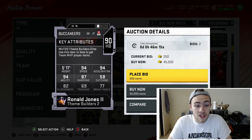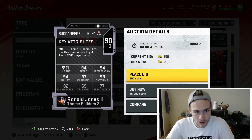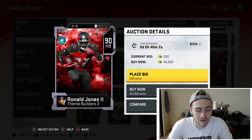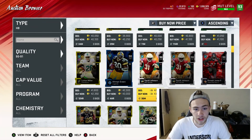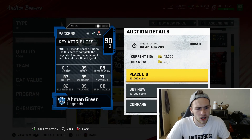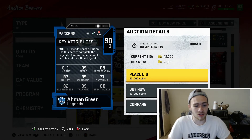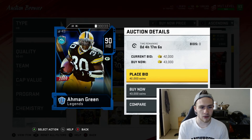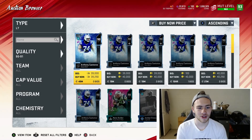Raheem Jones has 94 speed, 94 acceleration, and 94 agility — faster than Dickerson, but his trucking and break tackle are worse and his catching is terrible. He could be paired with Dickerson as a one-two punch. Ahmad Green at 90 overall has 89 speed, 89 trucking, 88 break tackle, and 89 acceleration — your all-around back if you want someone who can truck as well as run with speed.